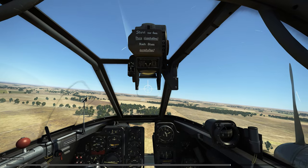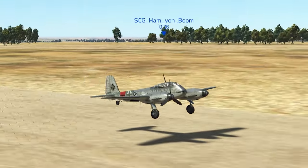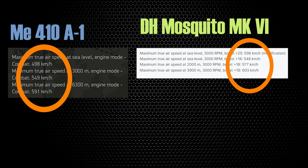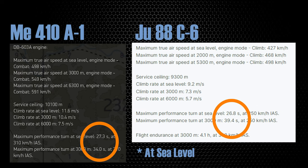One engine performance and stability is similar to that of the 110 and the Ju-88. It's still a good 100 kph slower than the late-war western allied fighters — way slower than a Mosquito, and even the A-20 is faster. It can't turn fight anywhere near as well as either 110 model, and the 410 actually has a slower turn capability than the Ju-88 C-6 on paper.